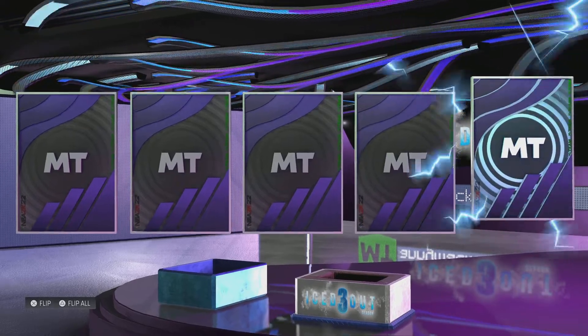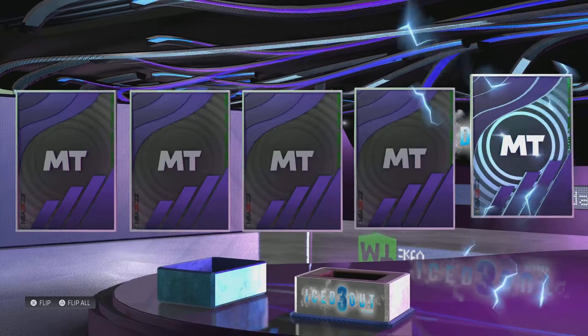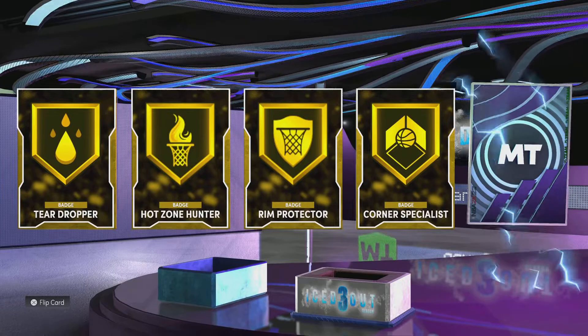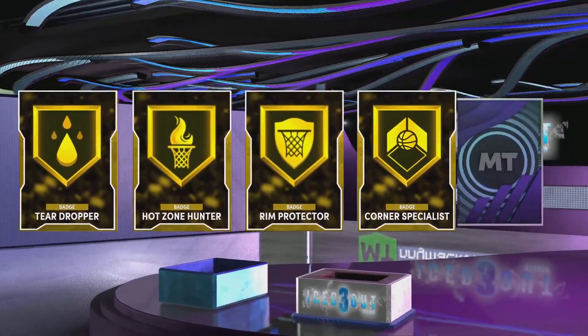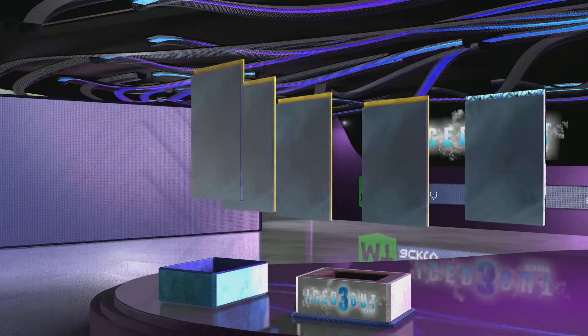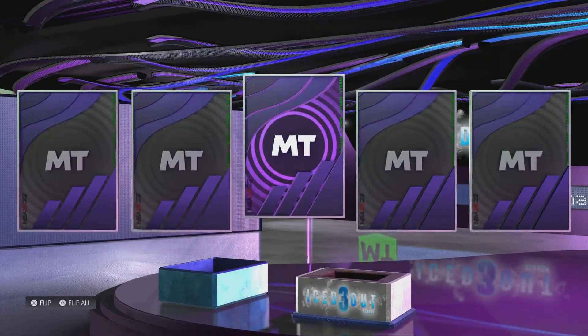We got another shaking diamond player — four golds and a diamond player. We got teardropper, hot zone hunter, rim protector, corner specialist badges. Eastern Conference power forward — probably KD. KD is in the building! Love KD but I think I already got KD, so hopefully he's worth a little something. I think we're about halfway through, approximately 25 cards.